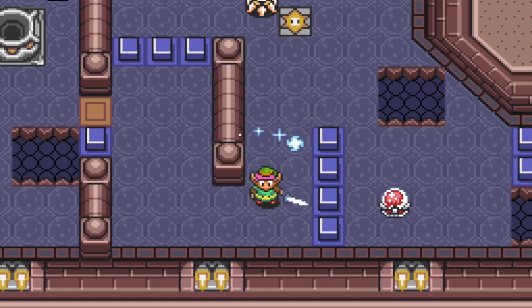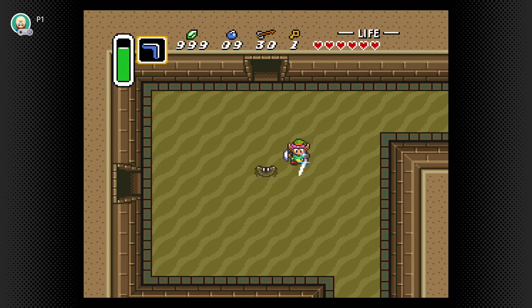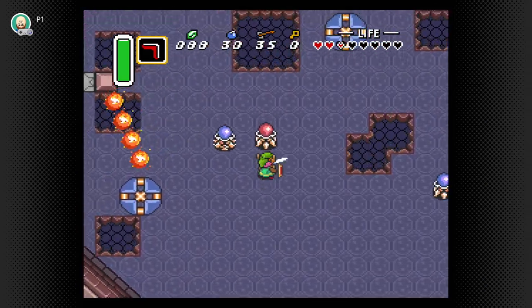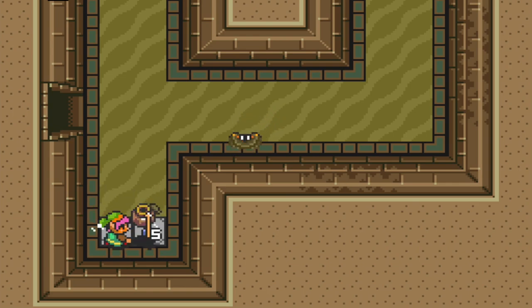But as far as formatting goes, there's a reason for that. These two dungeons — the Desert Palace and the Tower of Hera — are essentially opposites from each other, but in a complementary sort of way.